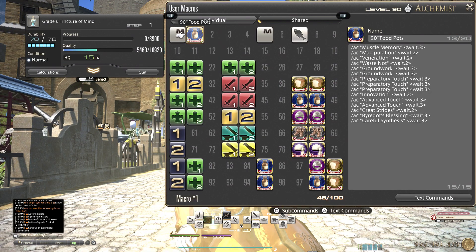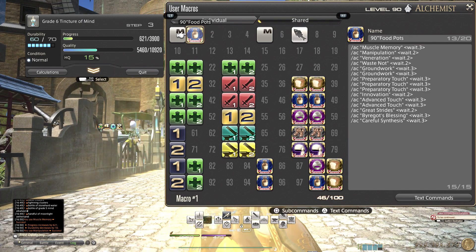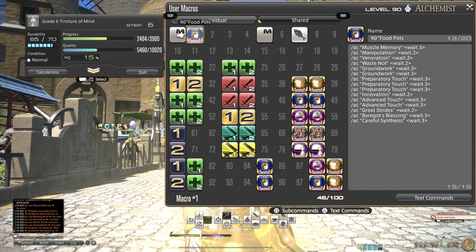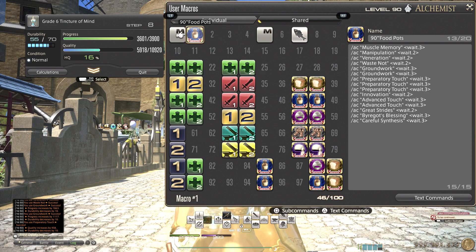Alright, here's the macro — just one single button. You don't even need crafting food or potion or anything. I would still suggest you pop maybe the spirit bond potion for faster spirit bonding.